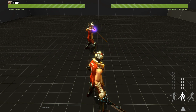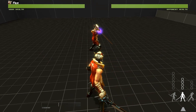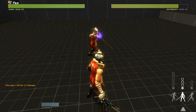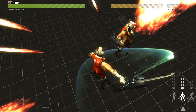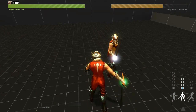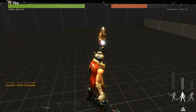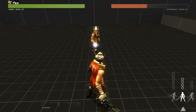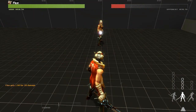And a left block will perfectly block a left attack. Blocking the wrong direction can yield bad results, and completely opposite block directions don't block at all. However, an attacker can fully bypass a block by charging and unleashing a tier 3 attack.